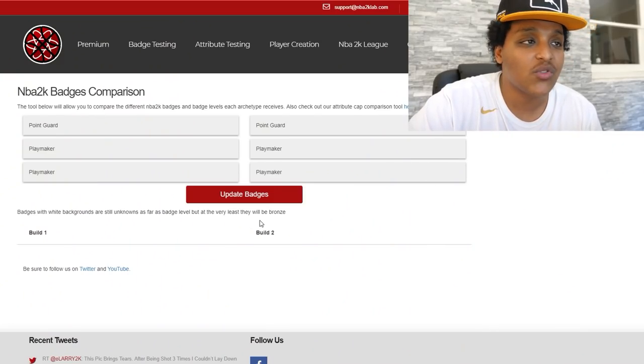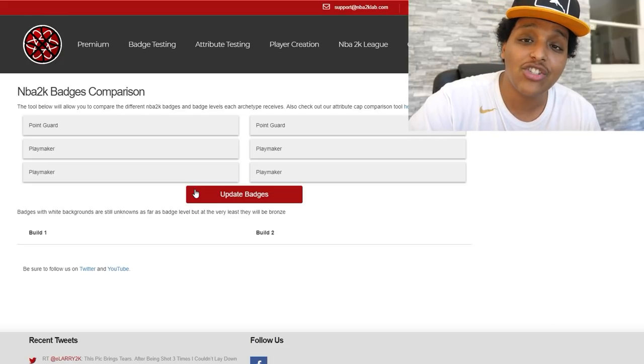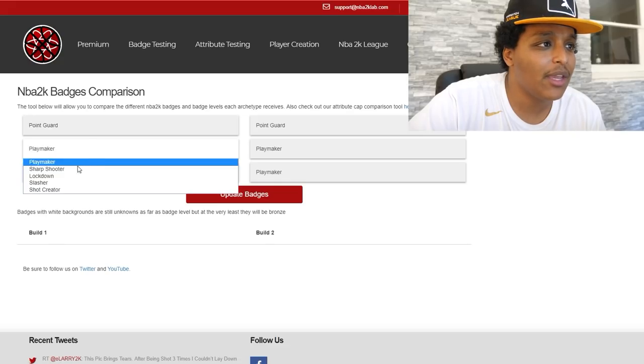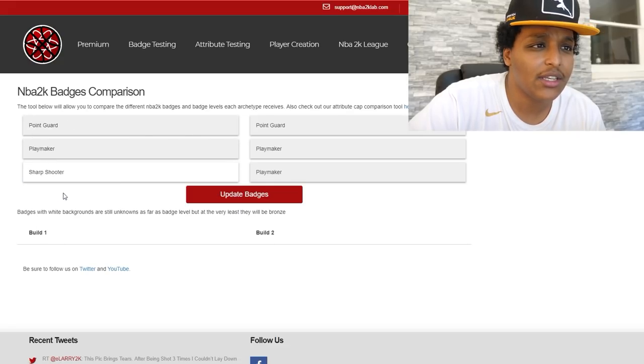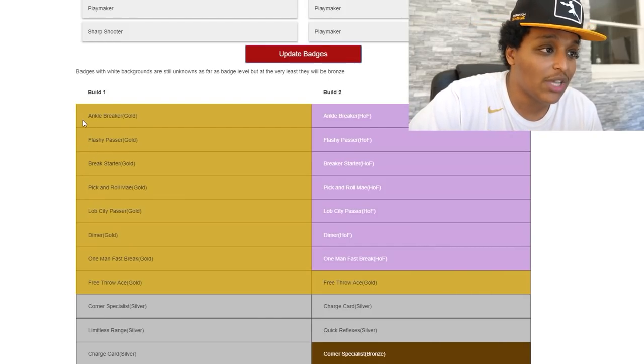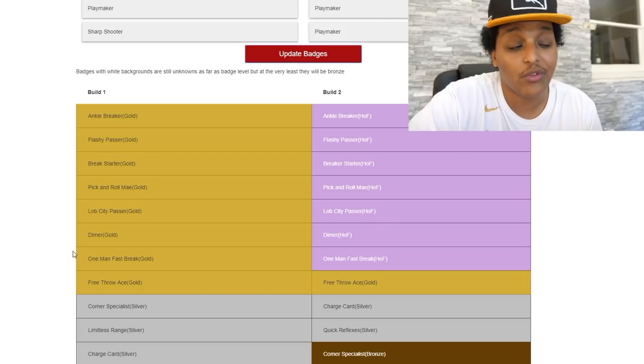Shout out to NBA2KLab — these guys do the most for the community and they just came out with a badge comparison website. I'm going to leave a link in the description, but I'm using it here to show you why some builds will dominate. We've got a point guard, playmaker primary, sharpshooter secondary. You get all the playmaker badges on gold: ankle breaker, break starter, pick and roll maestro, and of course probably the most important one, dimer. But more importantly, you get an 83 open shot 3 — impressive considering 7'3 pure stretch bigs with max wingspans only have a 71.